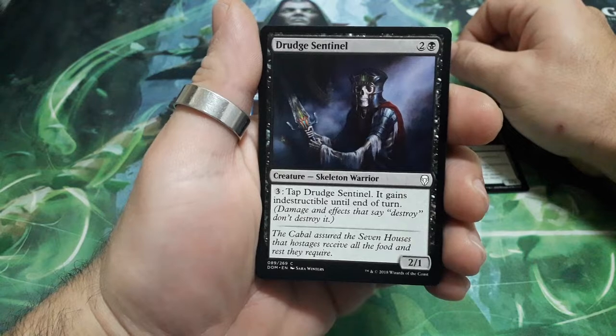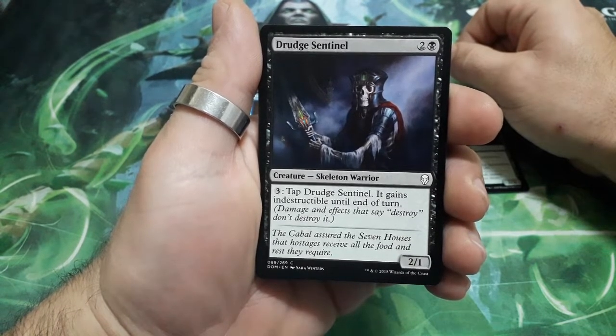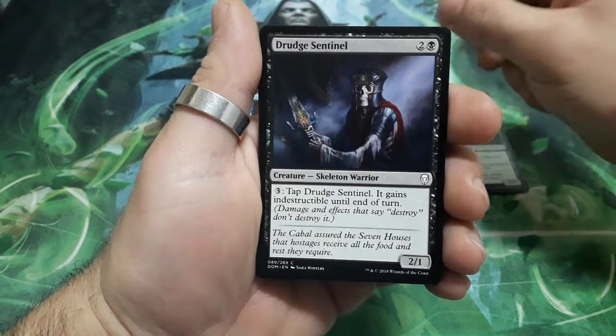Drudge Sentinel, three drops. For three, tap Drudge Sentinel: it gains Indestructibility until the end of the turn. And it is a 2-1.